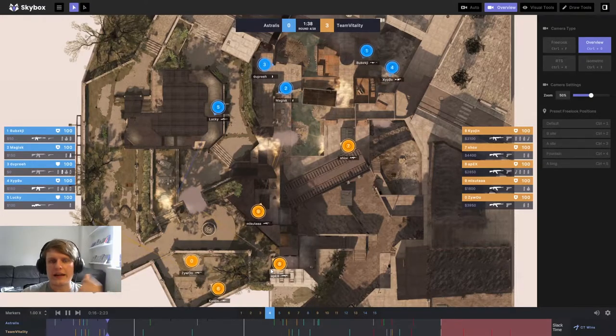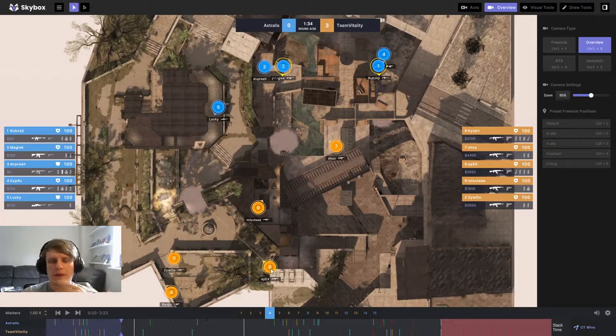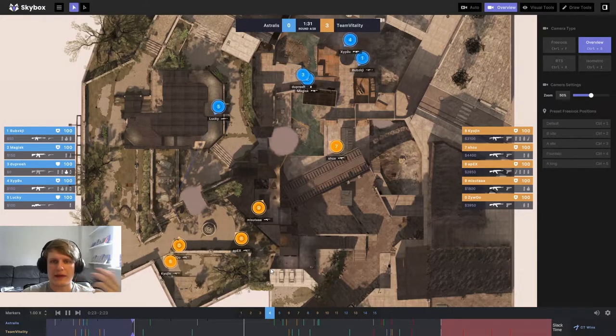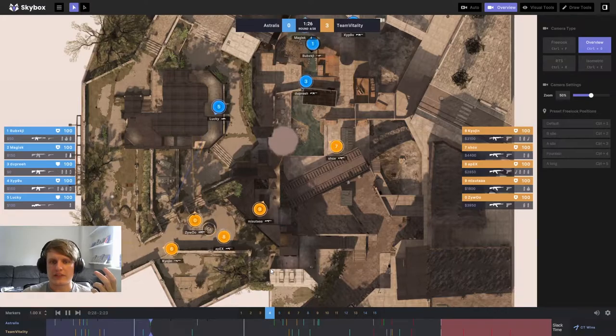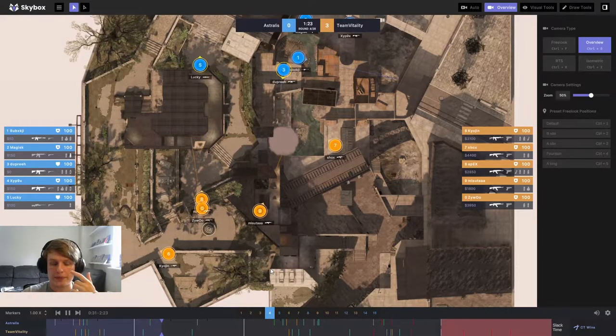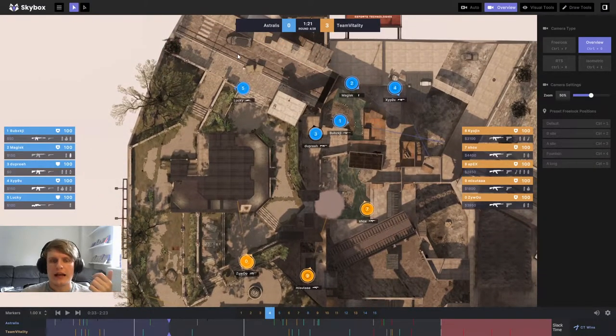As you can see, Astralis are going to very quickly discern that this is not a B rush. A quick note about the Vitality default — very standard: one B, one connector, three towards A. Pretty standard T-side default. As the round plays out, there's a bit of spam from Astralis; they lob a few grenades on B and very quickly rejig their setup because they realize this is not a B push.